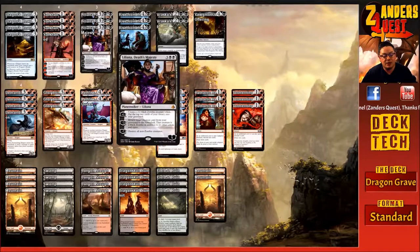Her ultimate is minus-seven: destroy all non-zombie creatures — this could just blow out a game. It's a bit win-more because if you're ulting her you're probably winning anyway, but she's really in here for the reanimation, which is great.